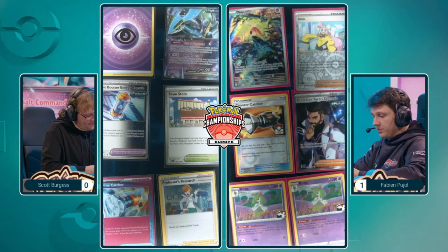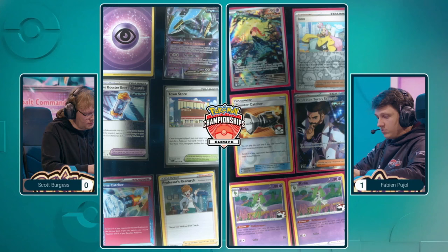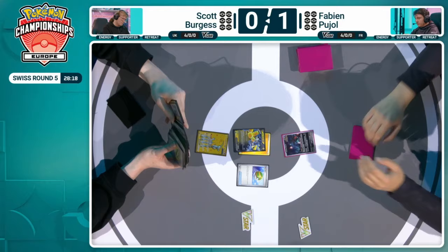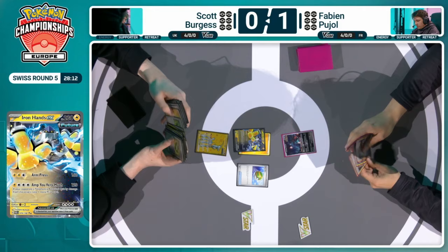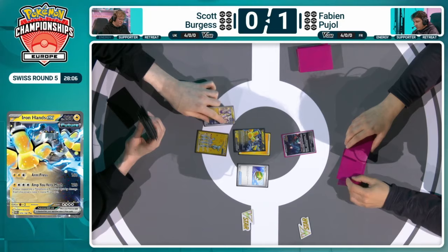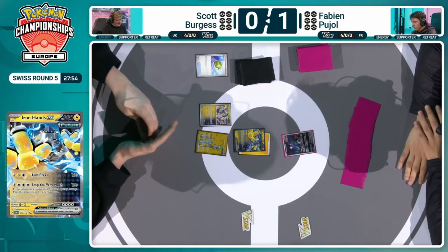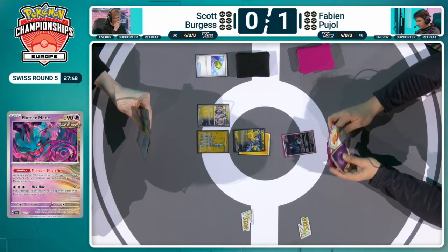Not ideal from Fabian's side of the board — double Kirlia being prized will hurt that consistency of the deck. Prime Catcher from Scott's side is going to be a bit annoying to work with as well. We kick things off for game two of round five. Scott once again going first — the Fluttermane start this time, an amazing start in a lot of matches, but not this particular one. The only ability from Scott is really going to be on the bench with that Iron Crown. Fluttermane only affects the active, with that Midnight Fluttering ability. We still see the Nest Ball for the Miraidon onto the bench, and that looks like a pass.